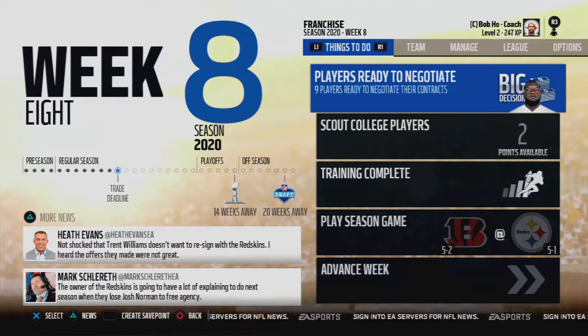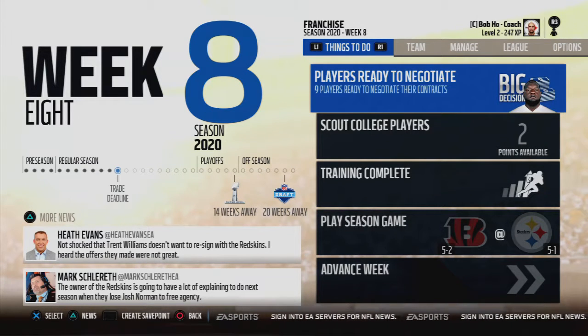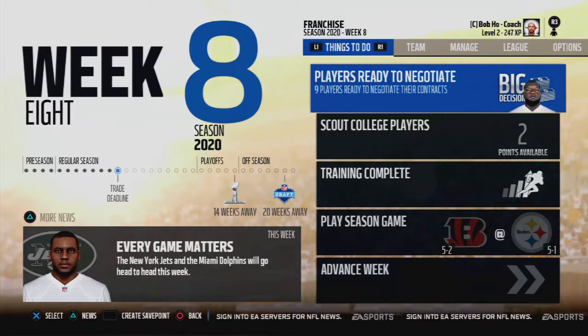Welcome back to the Legend of Bob Johnson on Madden 18. This is Extinguisher 10, and in today's game we are taking on the 5-2 Cincinnati Bengals. We shall see you in the game.